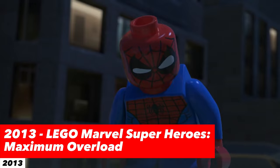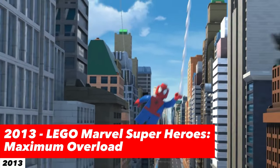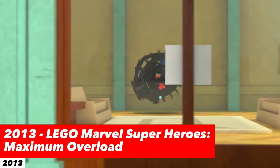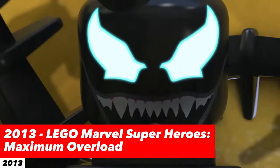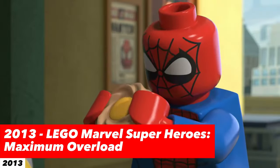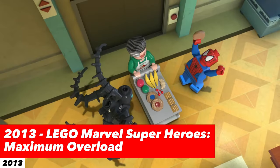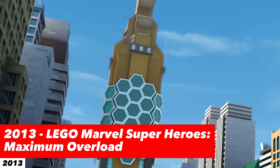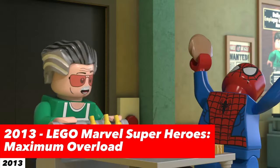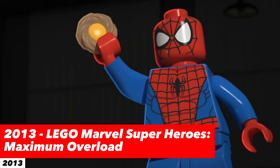Peter Parker makes appearances as Spider-Man in Episode 1, A Face Full of Danger; Episode 2, Slaughter on the 23rd Floor; Episode 3, Obnoxious Mandarin; and Episode 5, Assault Off-Asgard. As always, Spider-Man somehow finds himself in the middle of chaos. Throughout the series, he encounters both heroes and villains as he tries to thwart Loki's plans.